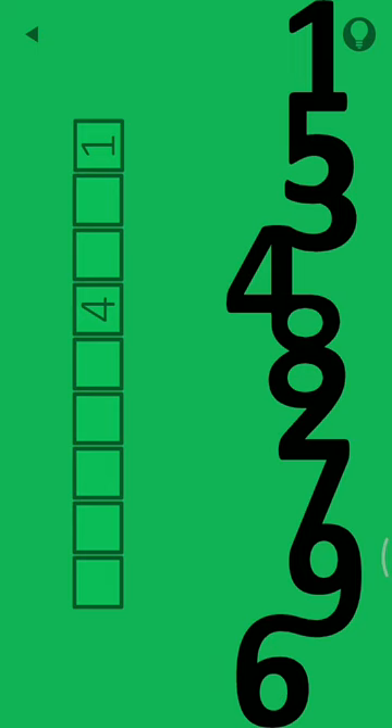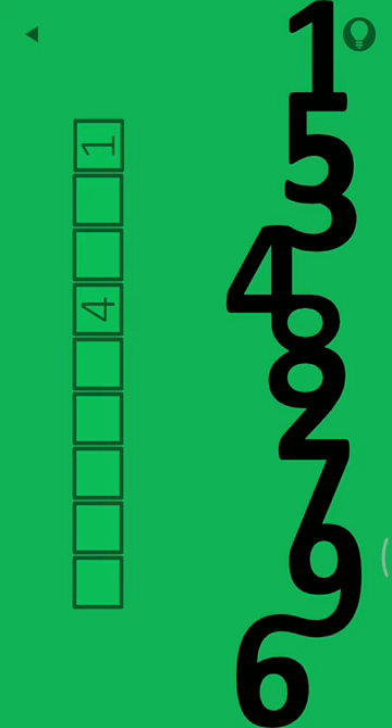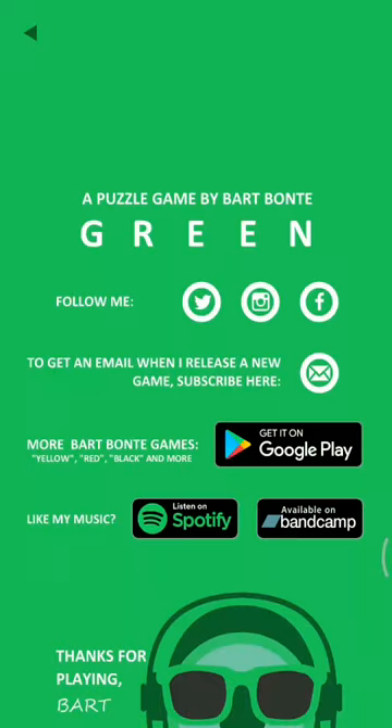Six is at the last box so I'm clicking the last box. Seven is at the seventh position so I'm clicking the seventh box. Eight is at the fifth position so I'm clicking the fifth box. Nine is at the eighth position so I'm clicking that box. That's it guys, thank you, bye bye!